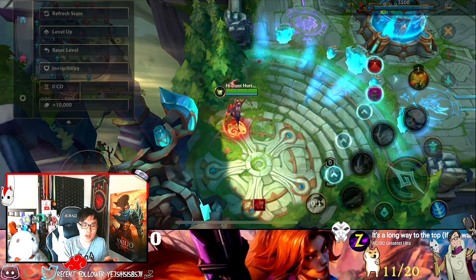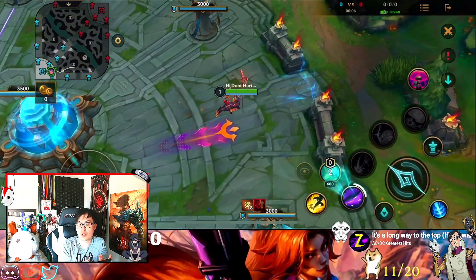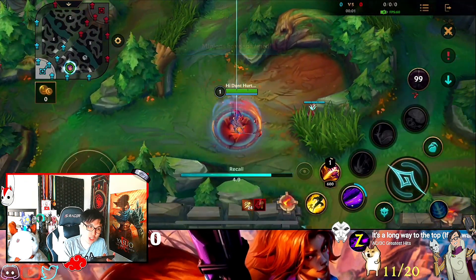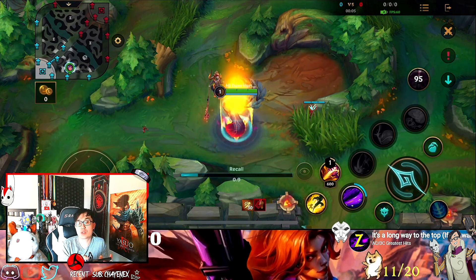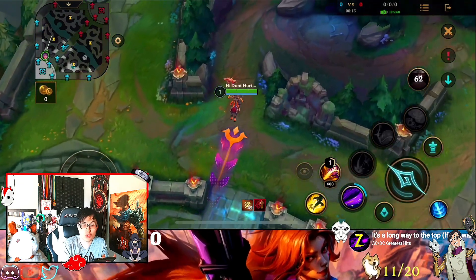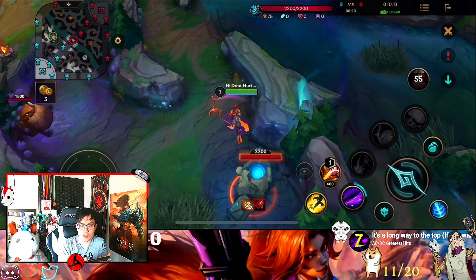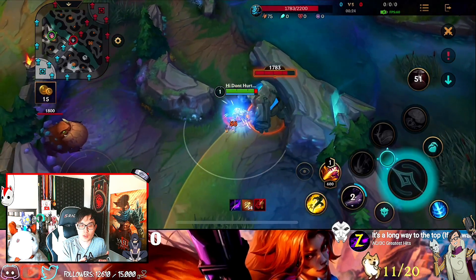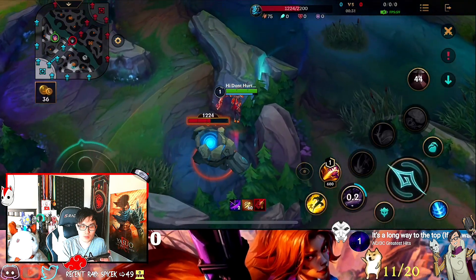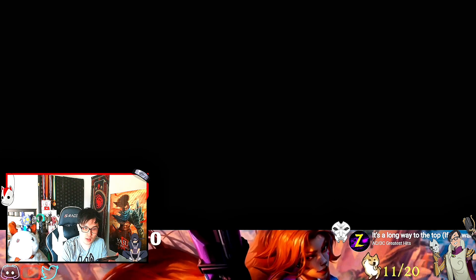Let's talk about her jungle clear. First, buy your items, get a control ward, and go to your red buff — or better yet, start blue buff. Level up Q first. Lilia's jungle clear is very hard, especially for people trying her for the first time, because she is a kiting champion. You want to maintain her health in the jungle and not die. Then switch to Sweeper and go to blue buff, because Lilia is one of the champions that really needs blue buff. I recommend starting blue buff. Walk up, use Q, and track the blue buff to the outer edge so it can't hit you.